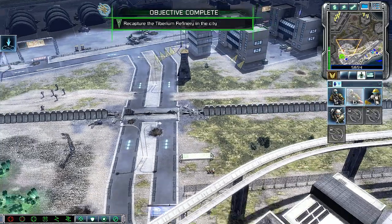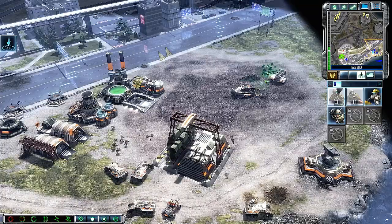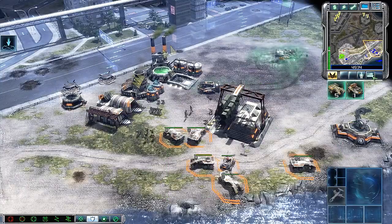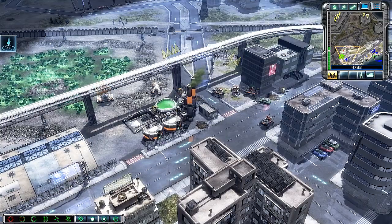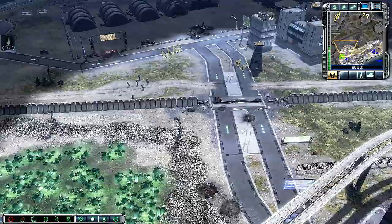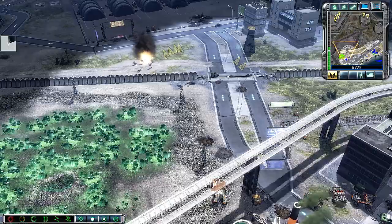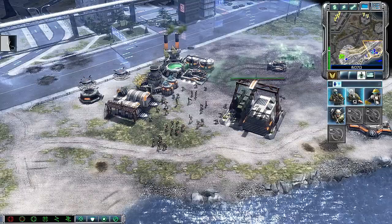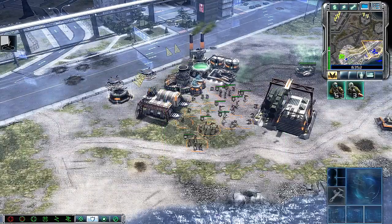Building captured. Bonus objective complete. Rifle squad ready. APC standing by. We're coming. Select target. Missile squad ready for combat. Ground support — move on.